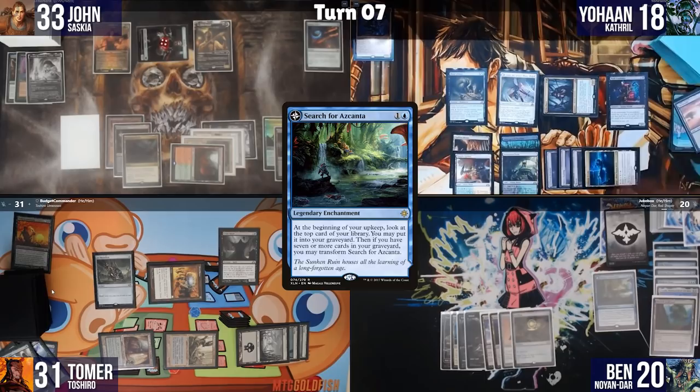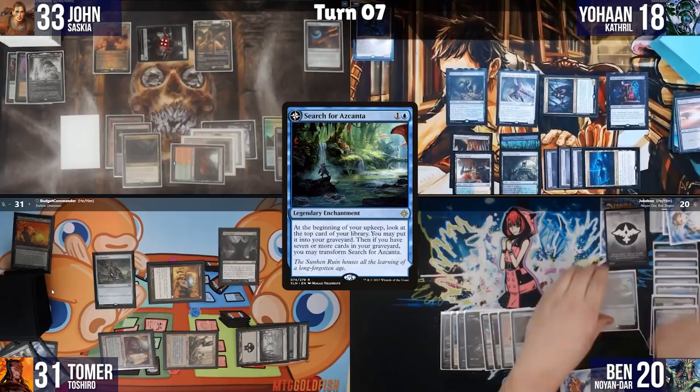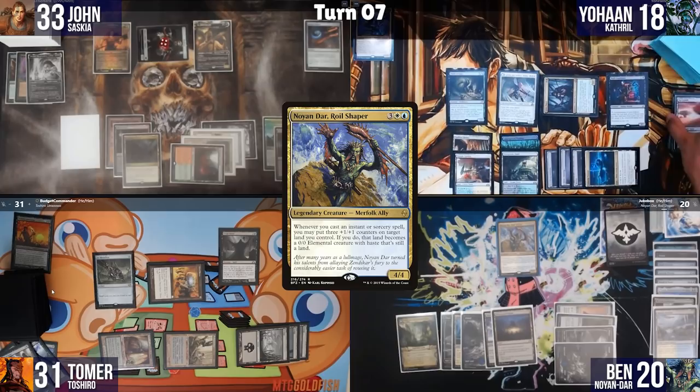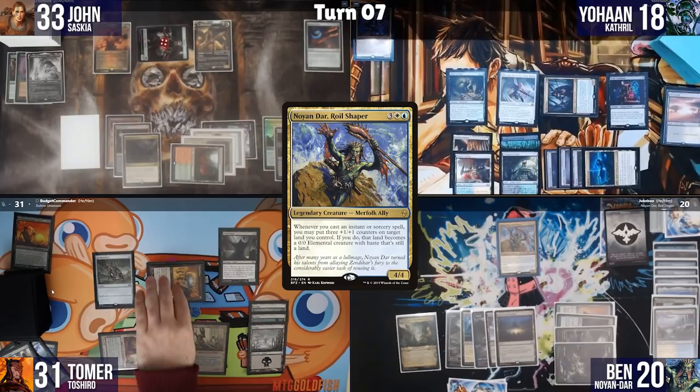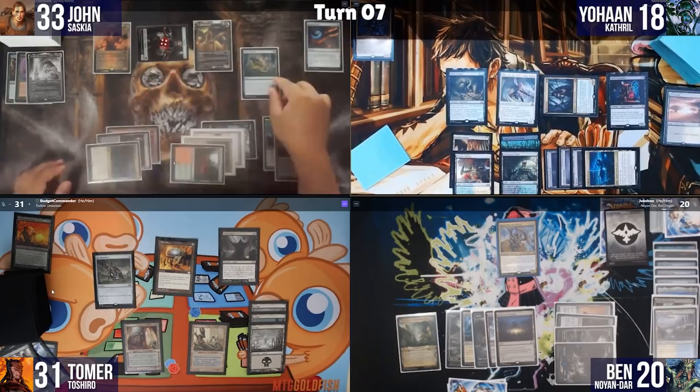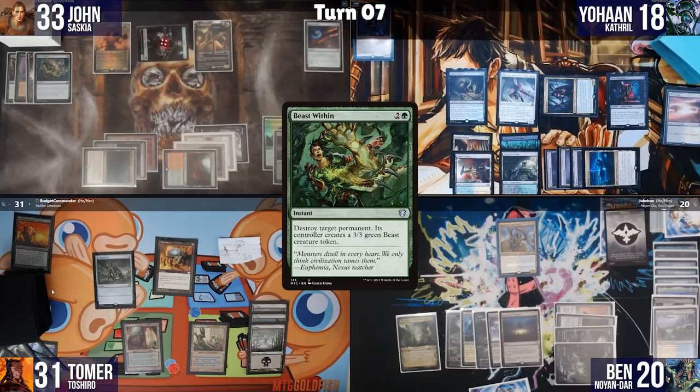During John's upkeep, John taps 3 and casts Beast Within targeting my Crypt Ghast. Crypt Ghast dies and I get a 3/3 Beast token. I then tap to make 5 mana, spend 2 to cast Toshiro Umazawa. With 2 floating I cast Dark Petition with Spell Mastery, tutor a card, get back 3 mana, then cast Promise of Power to draw 5 cards and lose 5 life. I play a Swamp and pass.